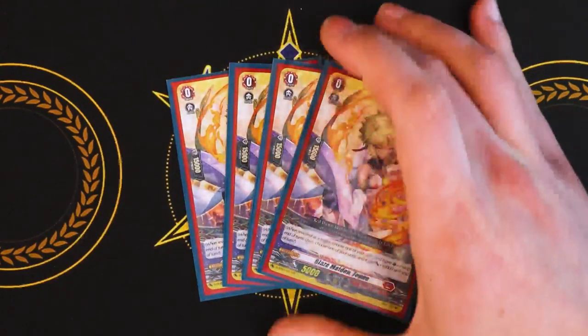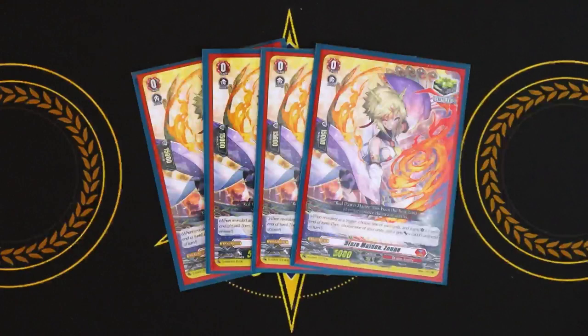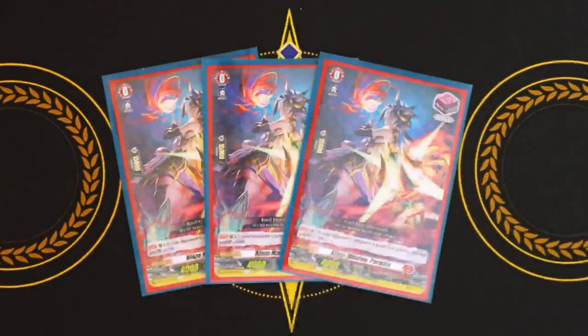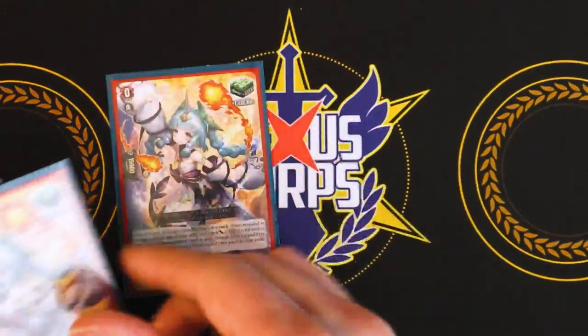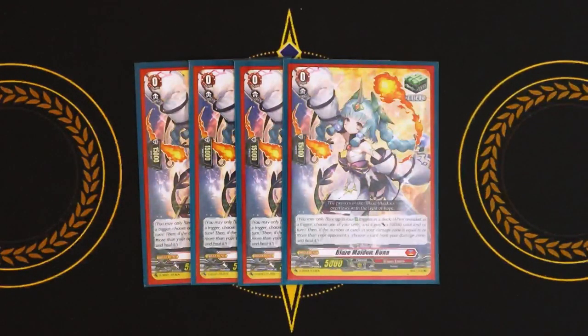The way this deck basically steals games is with crits. Next up for triggers, I'm running three of the front trigger, Blaze Maiden Parama. If your opponent's vanguard is grade two or greater, this gets 5k shield — so it's a 20k shield front. Because you're running the grade four Viorena, if you drive check a front you can give it to the front row and make your whole front row bigger. It's also good defense since you're drawing a bunch of cards thanks to Best Harvest. And last but not least, four heal triggers because every deck runs heals and heals help you stay alive — and I think Eugene needs all the help it can get.